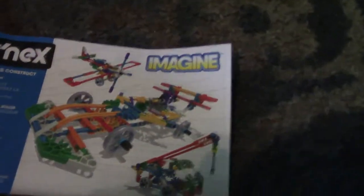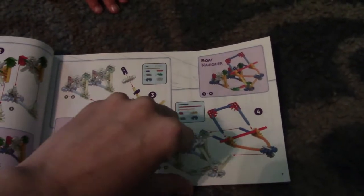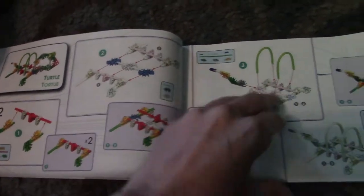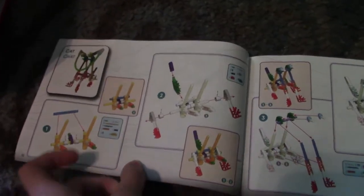So what we got? We got plastic bags. You can build a boat, a robot, a turtle — it's going to get mixed when you open them all. You're not going to do them all at once. A cat, a helicopter. I want to do the tree house. Tree house. Go tree house.